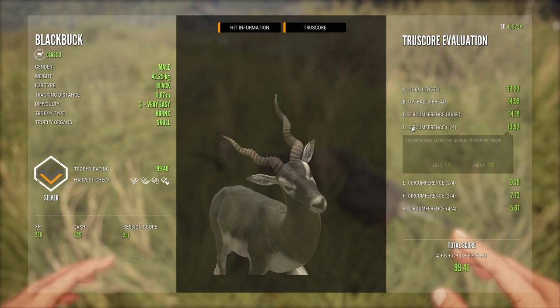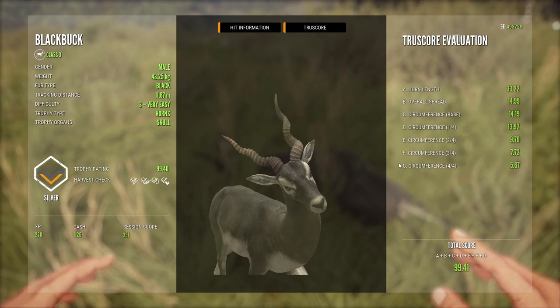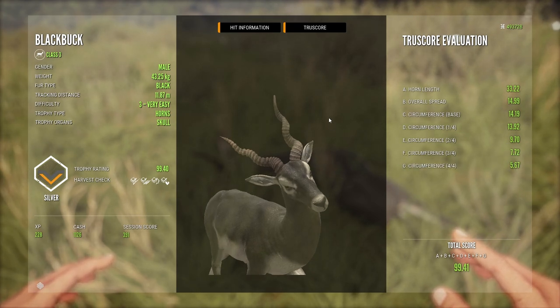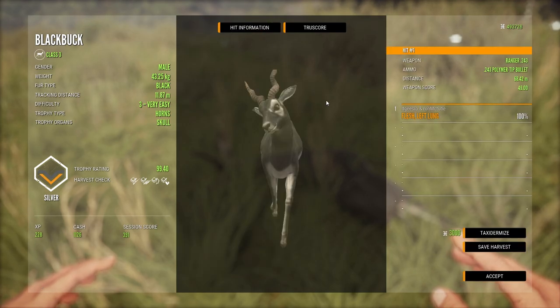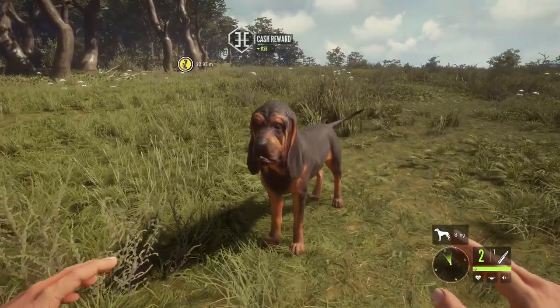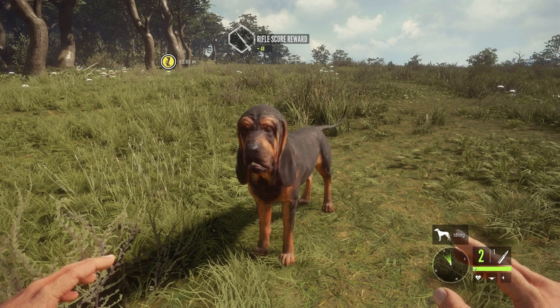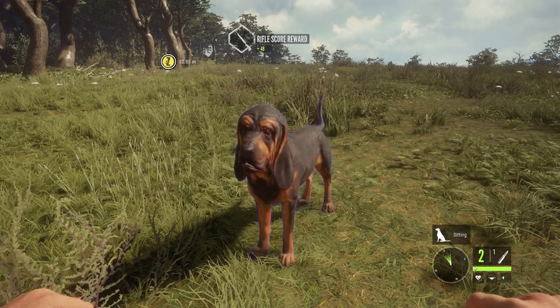Can't wait to get a diamond black buck with True Racks. I've got quite a few nice black bucks in my Trophy Lodges — also some super rare ones, a diamond leucistic one and a diamond melanistic one. So it'll be interesting to get a diamond True Racks black buck when we get one. It might be today, it might not be. Today we're talking about the patch notes.